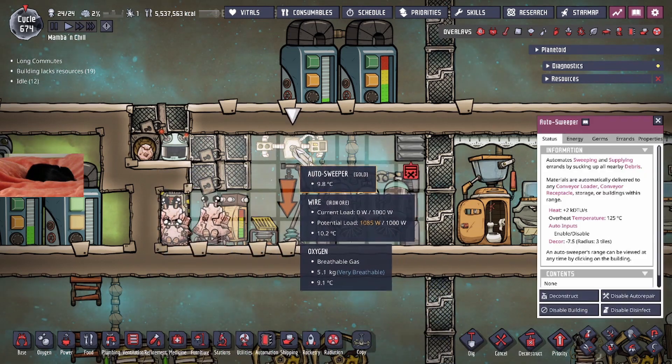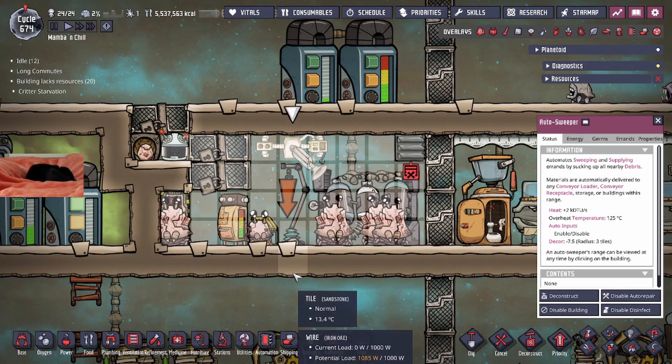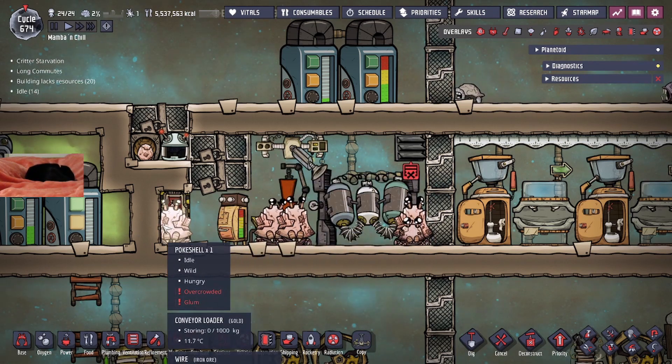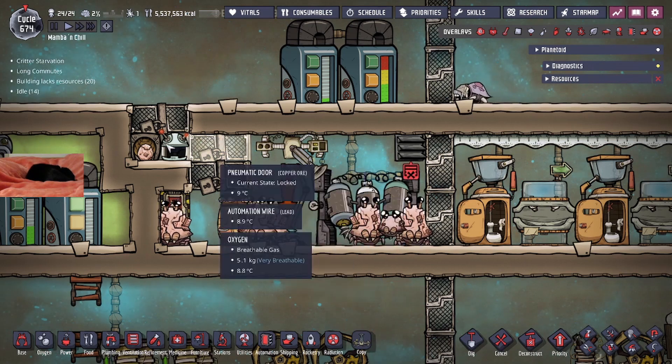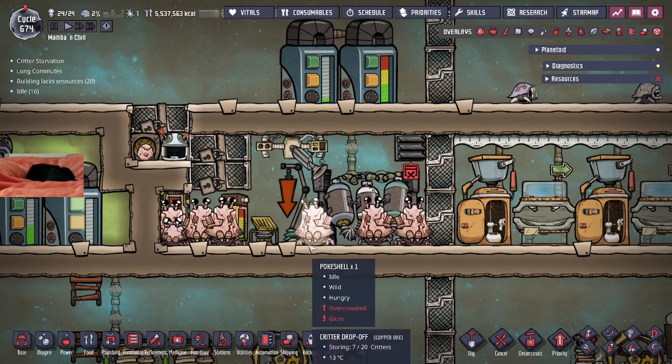So what we do is we auto-sweep the egg and deliver it to the top left. All of the Poké Shells — if they do lay an egg — so that they don't become angry, the egg gets removed to a separate room, which is these two tiles.